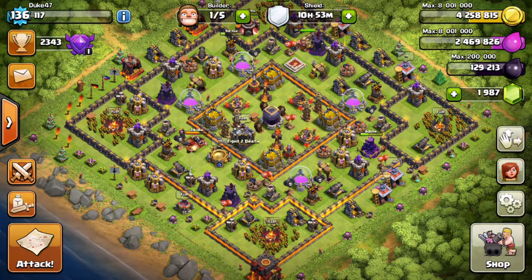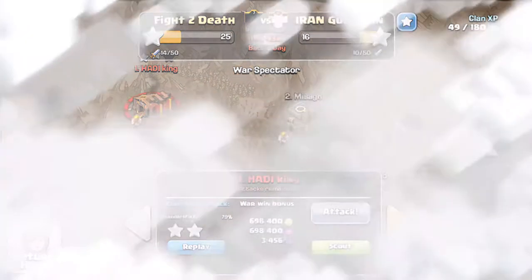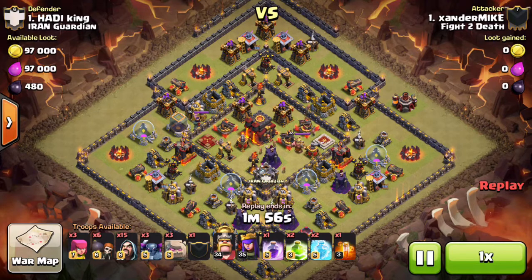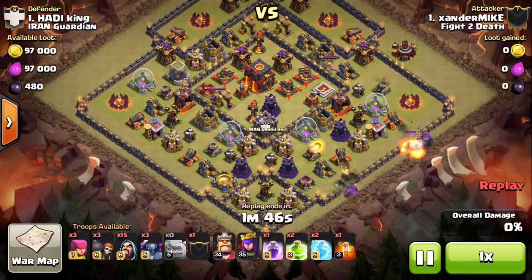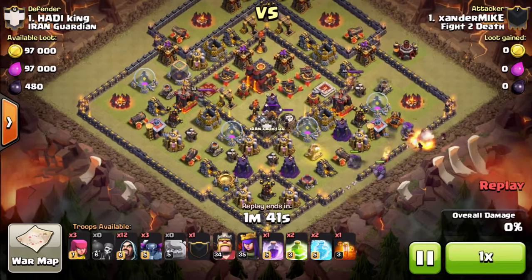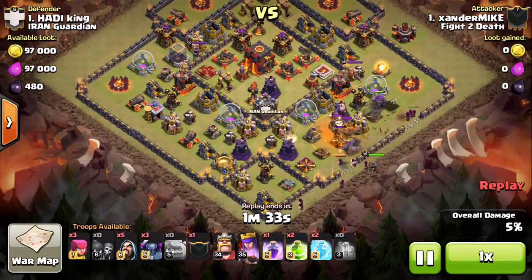Hey guys, here's another episode of Clash of Clans. Today I want to show you guys some attacks on completely maxed out bases in clan wars. These bases have completely maxed out defenses, or nearly completely maxed out defenses. They don't have maxed out walls, but with wall breakers and jump spells, level 11 walls aren't going to make an insane amount of difference.